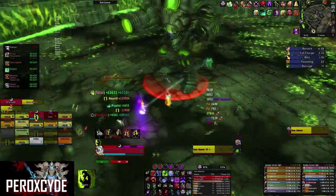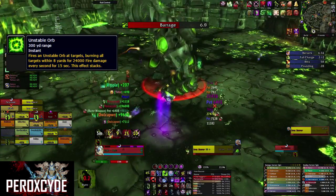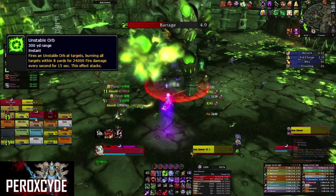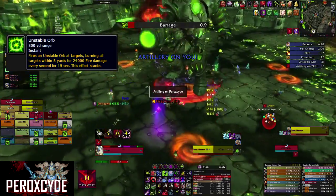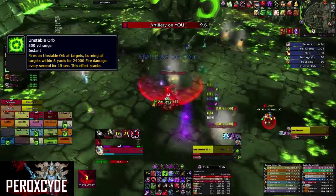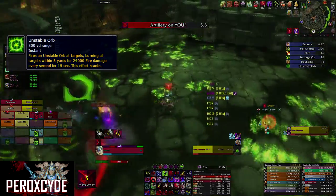The next ability is called Unstable Orb. She fires an orb at random targets and it inflicts fire damage to everybody within 8 yards of the impact. You get the debuff called Unstable Orb, which affects stacks. This is also the main reason why you want to be spread.